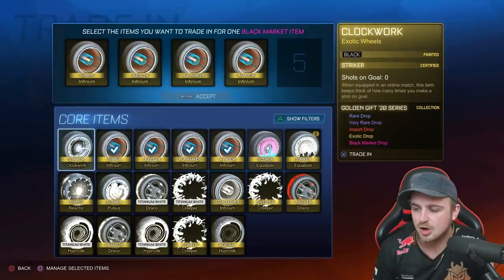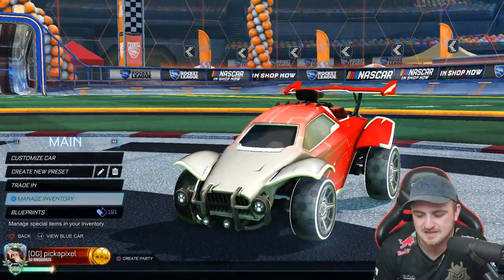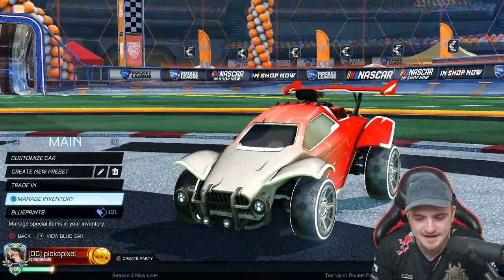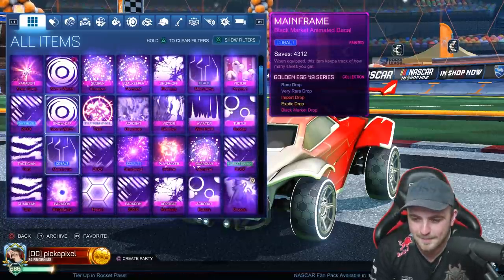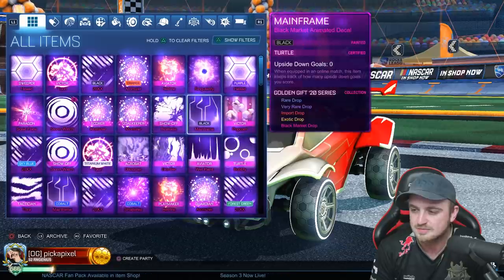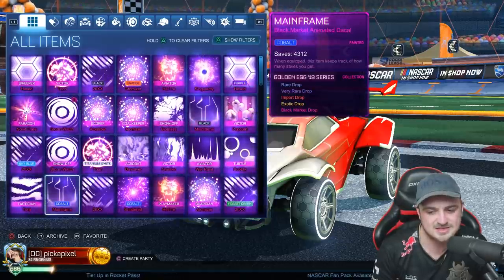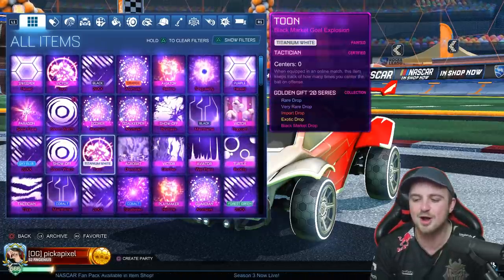Final one — Golden Egg 19, Golden Gift 20, we'll trade up this. Party time — I guarantee you that was a Golden Lantern, even though it was only 20% chance. It was! 20% chance of a Golden Lantern 21 black market, and it comes in absolute clutch. If we go to most recent black markets, it's pretty much the same: Cobalt mainframe, Titanium White Toon, Black mainframe, and Black 20XX. Is there any correlation between the painted mainframes? Egg 19 and Gift 20 — so the two most valuable are from the Gift 20 series. Maybe I'll do a Gift 20-only trade-up video next time.